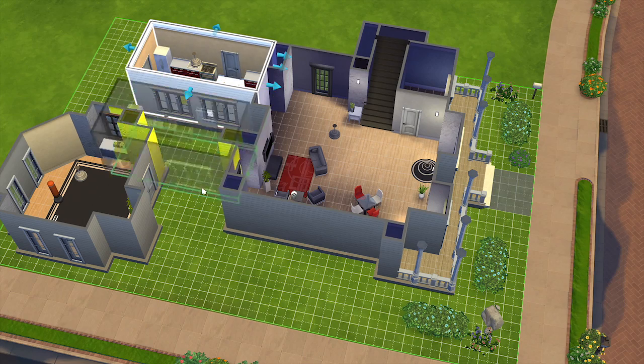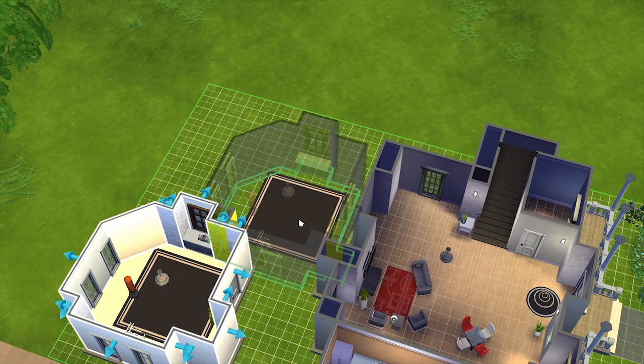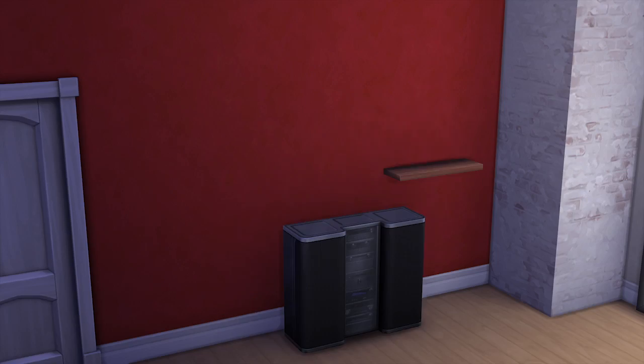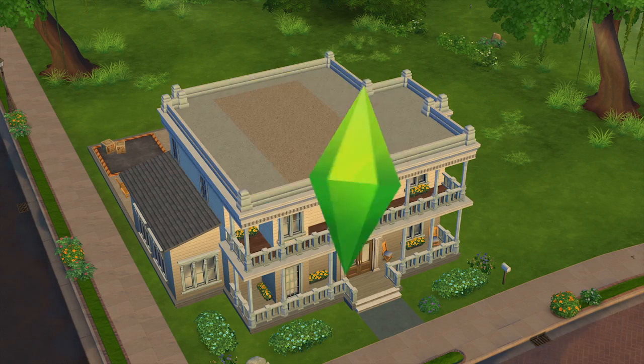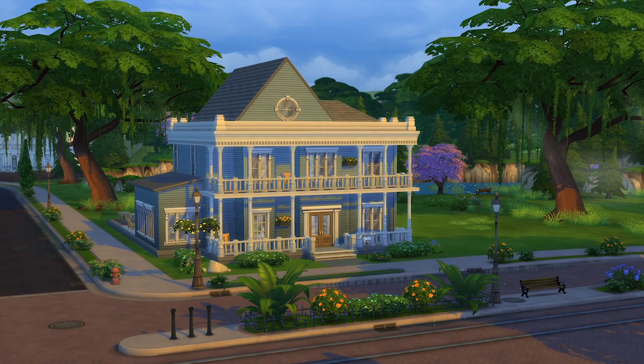If I'm not happy with the layout of my house, now I can just pick up a room and move it, and the room's furniture and decor will come right along with it. Even with the many new ways to customize a house, building is faster than ever. These new tools are tactile, powerful, and a lot of fun. Now this is a house any Sim would be proud to call home.